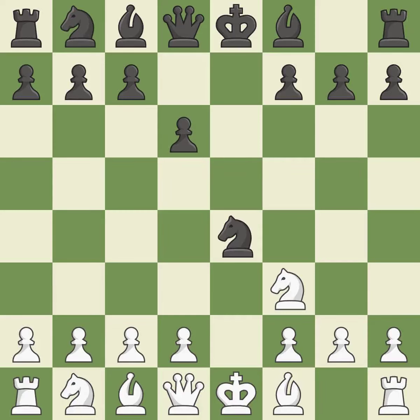Nxe4 captures the e4 pawn and places the knight in the center of the board, where it controls many important squares. It is best. Nc3 develops the knight toward the center, attacks the knight on e4, and controls the d5 square. It is good. As a result, the opponent's pawn structure is weakened because they are forced to double their pawns.